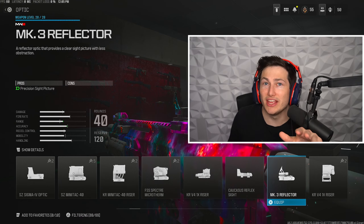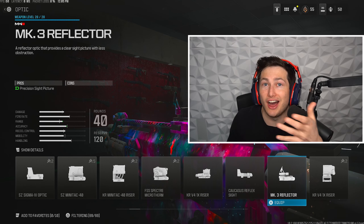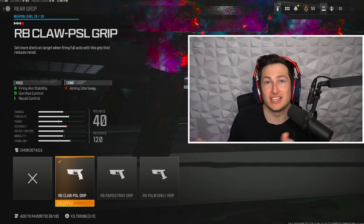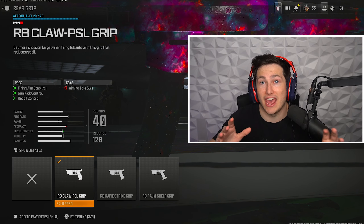For the optic you want to use the Slate Reflector. Some people like to use the MK3 Reflector, but honestly the optic you use is up to preference. You want to use the RB Claw rear grip because it gives you a ton of recoil control but it doesn't slow your ADS speed at all.